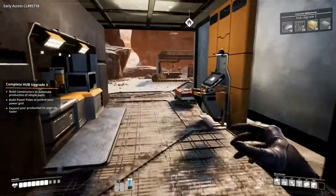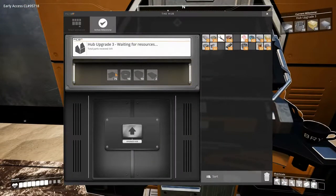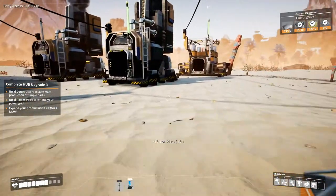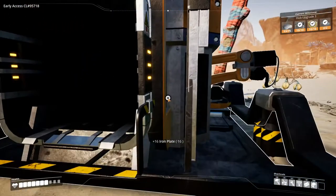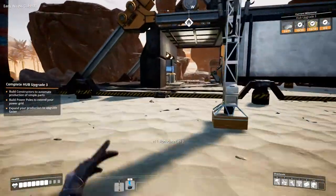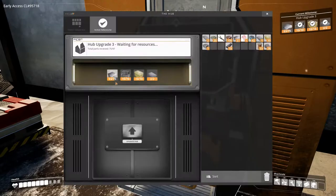Let's see what we need to upgrade: 75 iron plate, 10 cable, 10 concrete which we already have. We also have the cable and the reinforced iron plate, so we just need regular iron plate and we almost have enough. Let's go make some more - the machine is making some too but let's help it. Let's get the hub upgraded one more time.